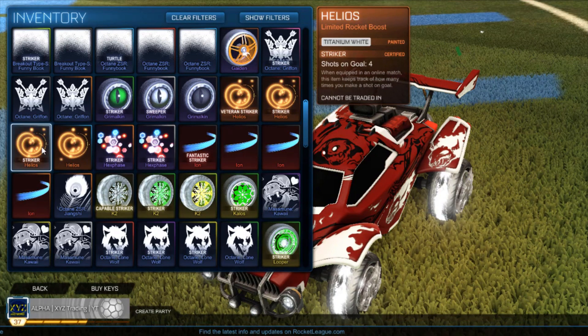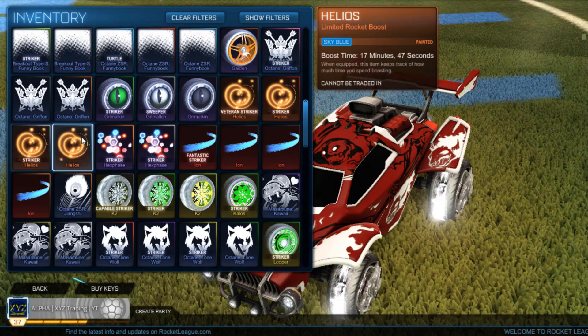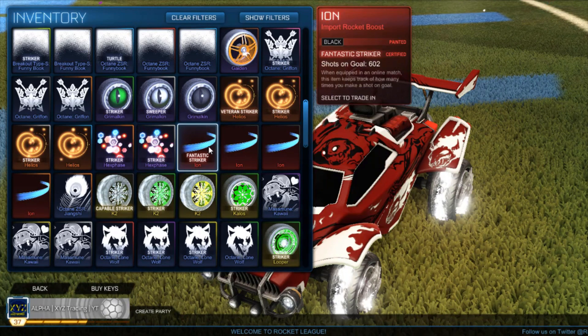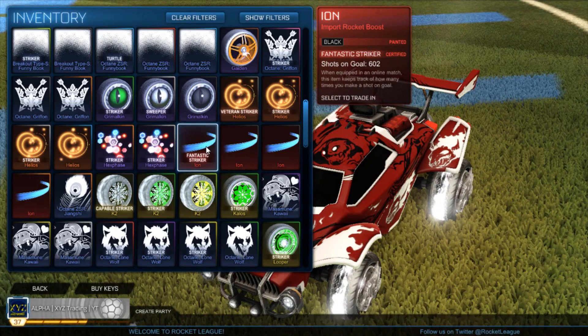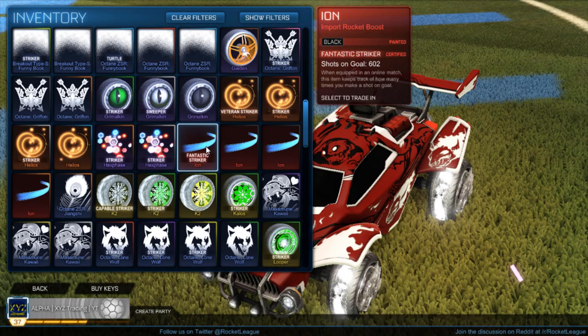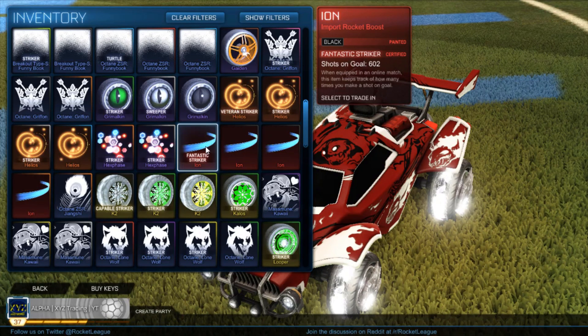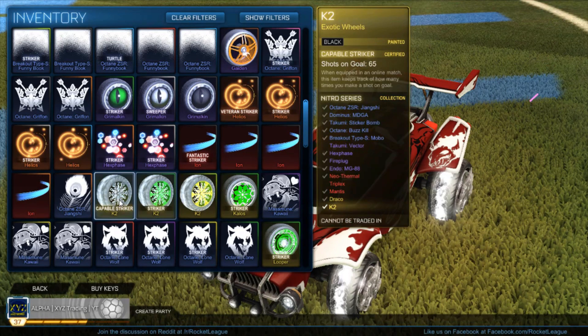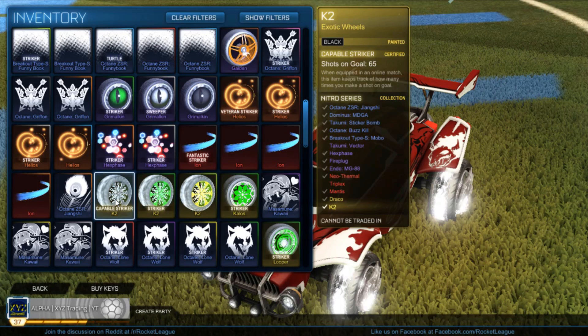Striker gray, crimson, and striker white Helios, and a normal sky blue Helios. The striker white Helios is one of my favorite boosts — it looks really clean and bright and matches the white Octane very nicely. Two striker painted Hex Phases — they look really nice on the car. My striker black Ion: I used to be a big fan of the black Ion because it's a nice invisible boost — it actually helps in competitive games because the other team can't tell how fast you're going up for aerials.